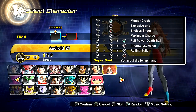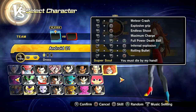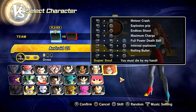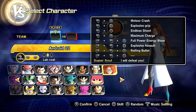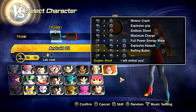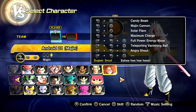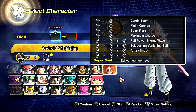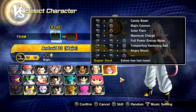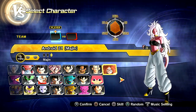For the movesets, we got the Meteor Crash, Explosive Grip, Endless Shoot, Max Charge, Full Power Death Ball, Infernal Explosion, the Rolling Bullet, and the Super Soul 'You Must Die by My Hand.' This one has the Full Power Energy Wave and Explosive Assault. And this one right here has a full-on moveset: Candy Beam, Majin Cannon, Solar Flare, Max Charge, Full Power Energy Wave, the Teleporting Vanishing Ball, Angry Shout, and the Kid Buu laugh.